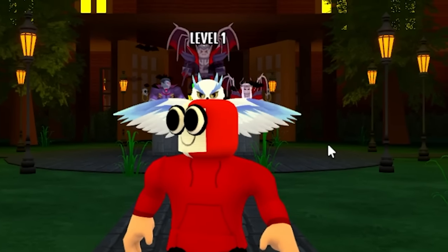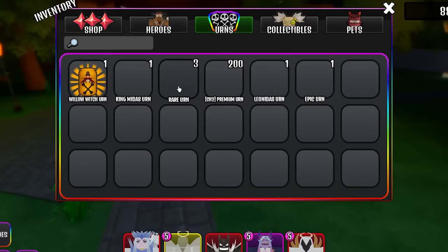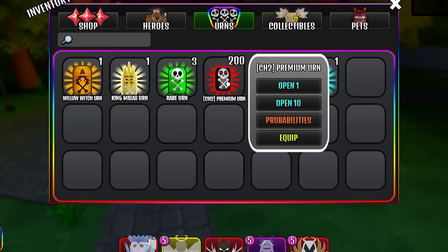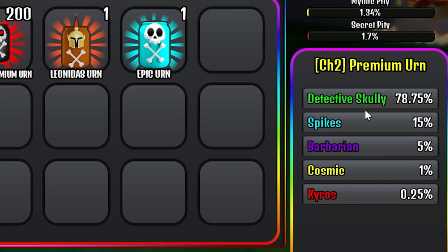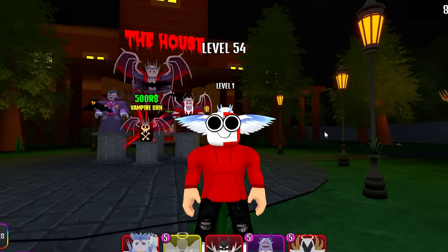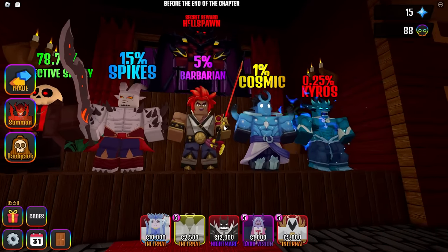So we are back in the house, Tower of Fence, exploring more things through Chapter 2. If I come to my backpack and my urns, you'll see we have 200 Chapter 2 Premium Urns. If we go to Probabilities, you can get Detective Scully, Spikes, Barbarian, Cosmic, and Kairos. These are the different units.